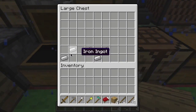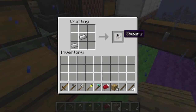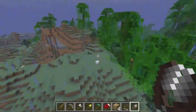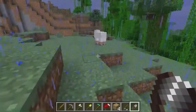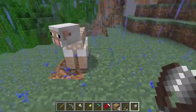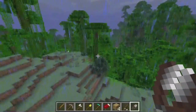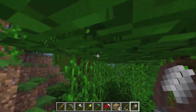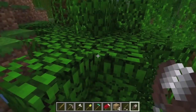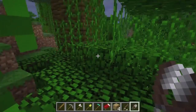This makes shears, and this is a bucket. Shears — you can't really do much with them, but they are useful when you want to have a sheep farm. Normally in Minecraft you have to kill the sheep to harvest its wool, but when you have shears you get its wool without killing the sheep. You can also harvest vines the same way — if you click on vines with shears, you get them without actually breaking them.